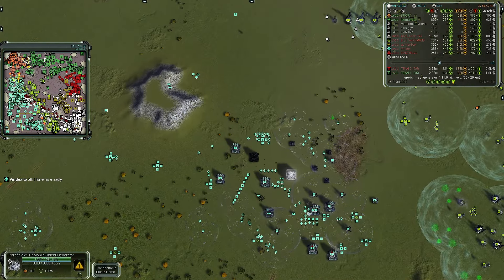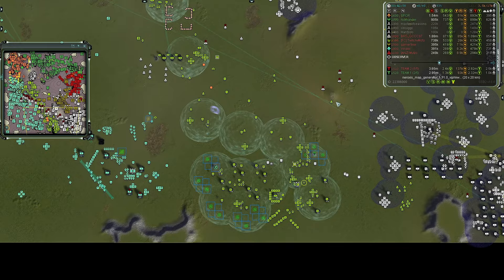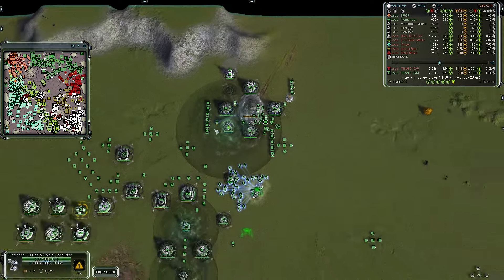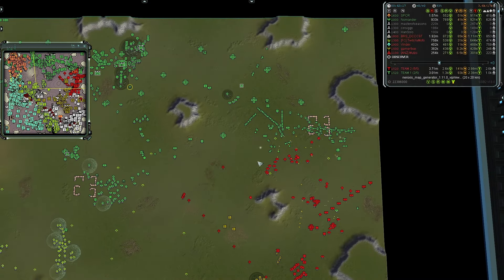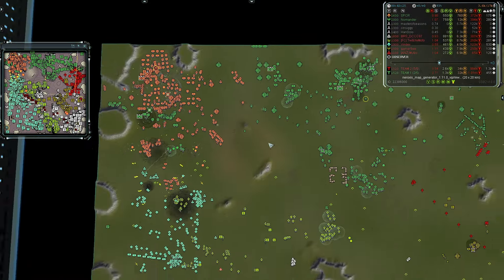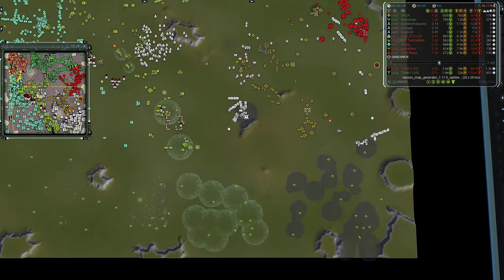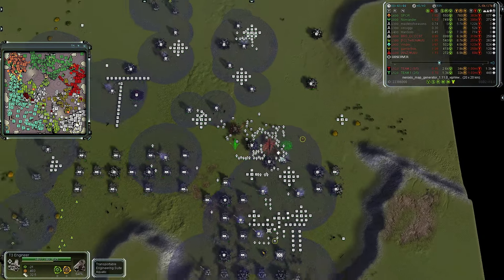Vindex says 'I have no E sadly' and his shields are blinking on and off - really struggling on power generation. Satellites are now being retasked onto different targets - looks like they might go after the air player. Artillery has been started for Twitchy Mofo and team one has their own artillery under construction, almost done. So pushing back against Nomander in the east, clearing up all the wall sections. This is essentially the last bastion of team one's forces. If this falls, that's game. More strap bombers and gunships are being built by team two's air player. Not going well for team one.